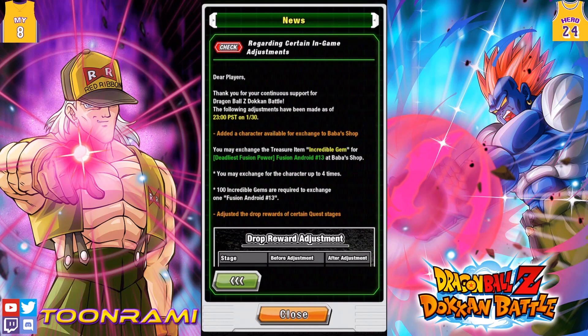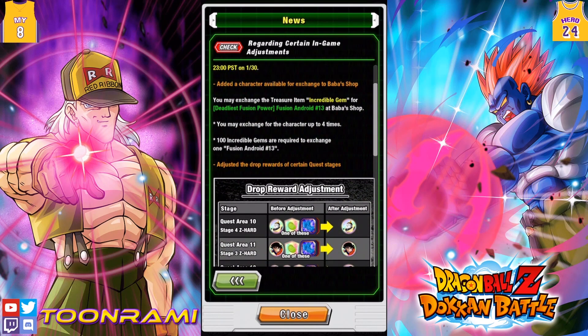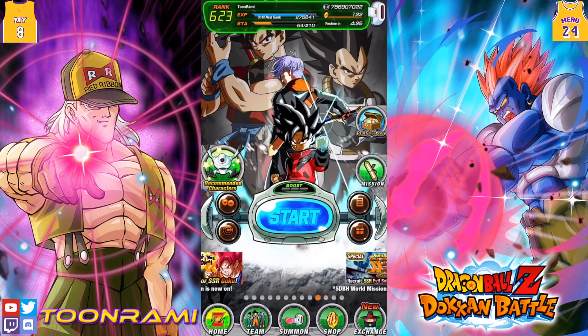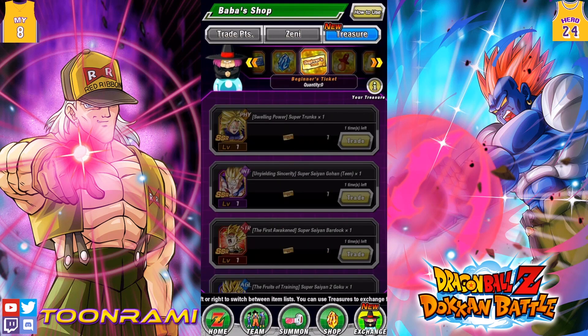You can now exchange the treasure item Incredible Gem for the Deadliest Fusion Power Android 13 in the Baba Shop. It costs 100 gems per copy, and you can only get up to four. So what that does is it makes your life so much easier, but you still have to go through the grind once.